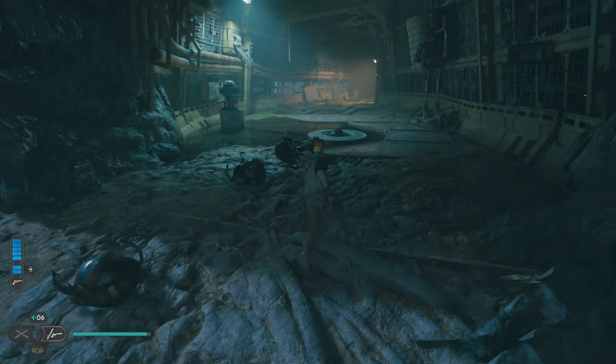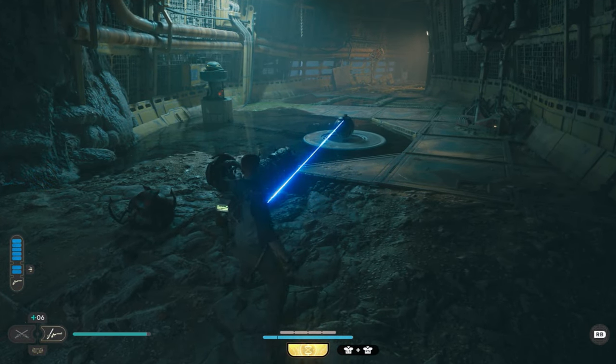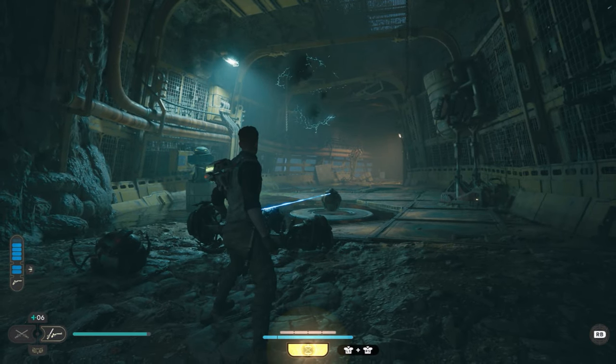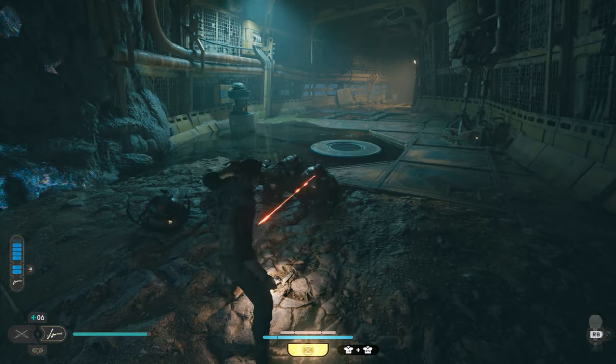Now that we've spawned in at the Derelict Dam and have our blaster available, we're just going to go around the corner from the meditation point and we'll find this spawn point, which is continually spawning rolling mines.